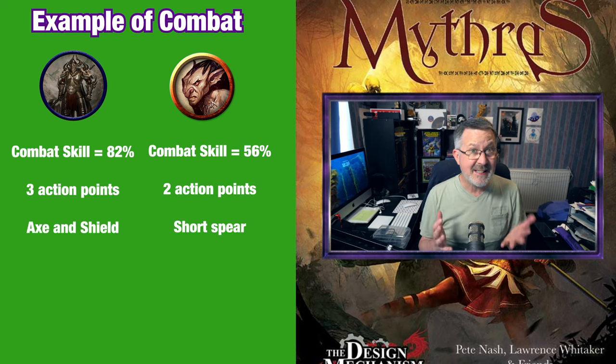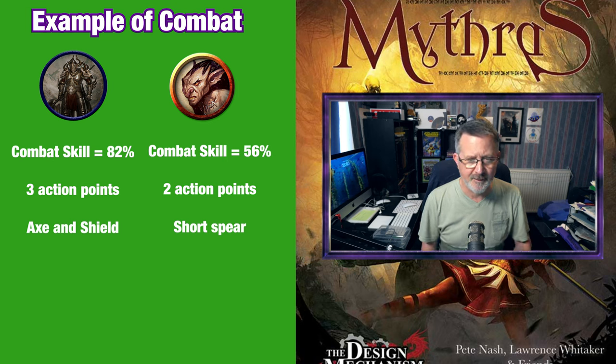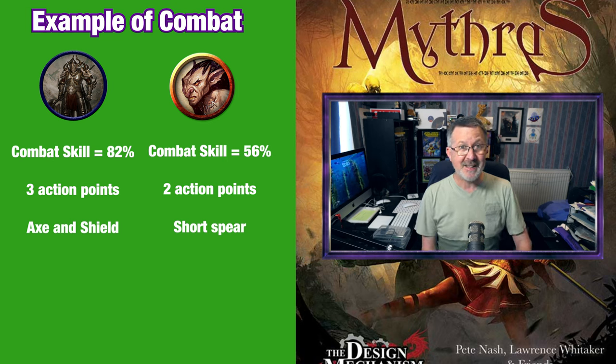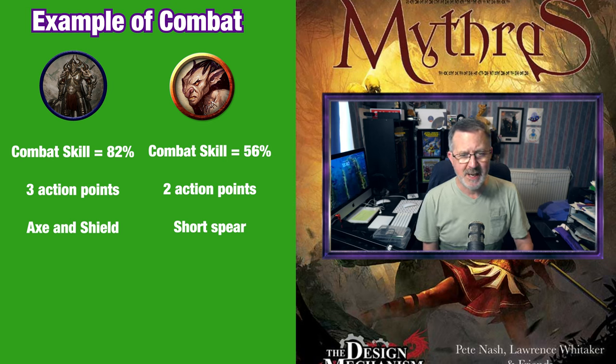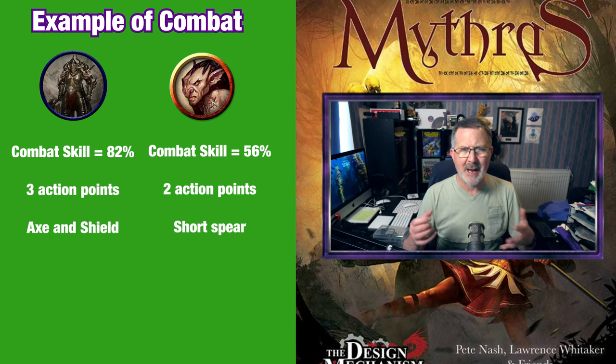He has an 82% combat skill and has three actions per round. This is higher than most characters start off with but I wanted to try and show you a complete range of actions. He is fighting against a goblin who has a combat skill of 56% and is armed with a short spear and only has two action points. The combat starts with everybody in range ready to fight. I'll make another video talking about changing range and movement in combat.